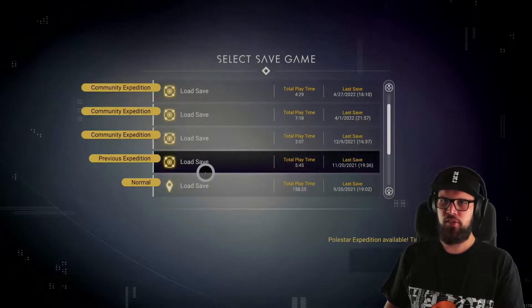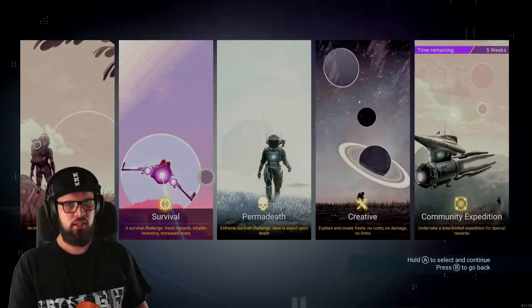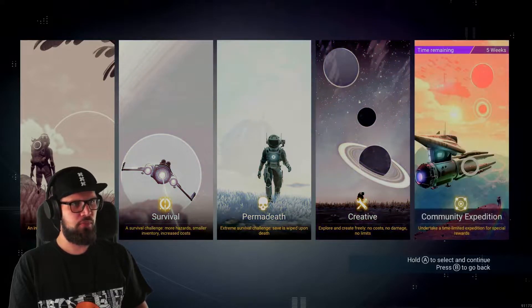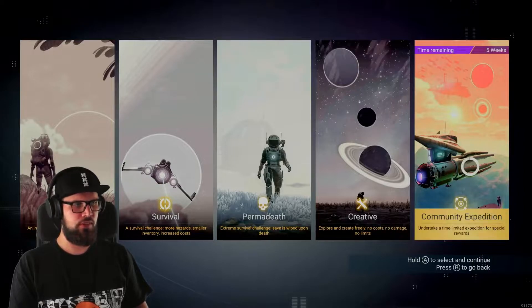To start the Polestar Expedition, make sure to select an empty save file and then choose the rightmost option for the Community Expedition, which you have still five weeks in order to do so.